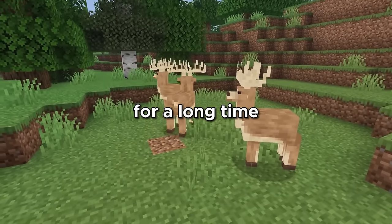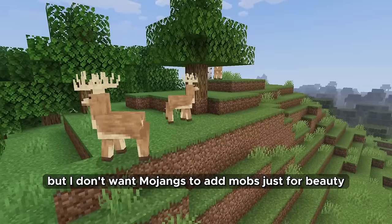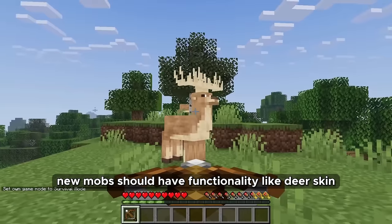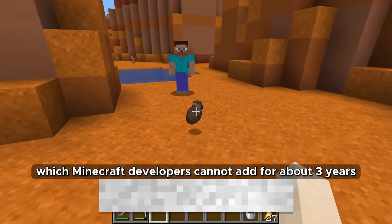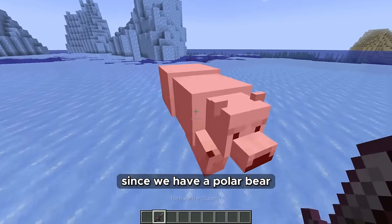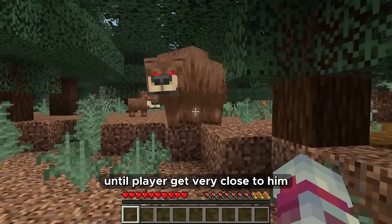The mob I have been waiting for a long time is the deer. There is a deer in almost all survival games but not in Minecraft. I don't want Mojang to add mobs just for beauty — like a polar bear, new mobs should have functionality. Deer skin combined with threads and crafted could be used to make a bundle, which Minecraft developers have been unable to add for about three years. Since we have a polar bear I'm also waiting for a forest bear who will not be a danger to the player unless you get very close to him.